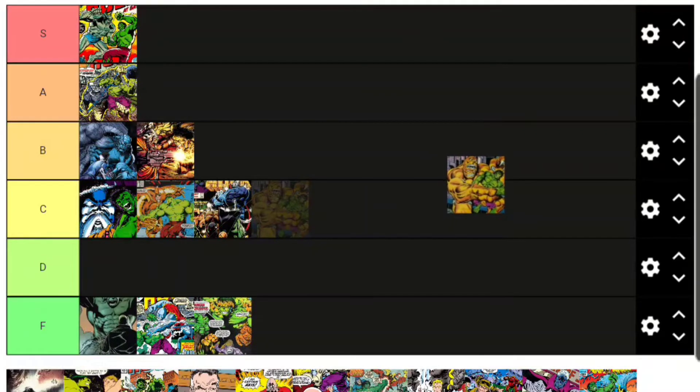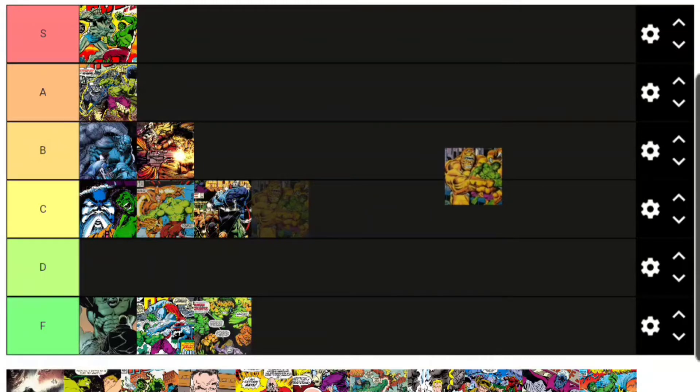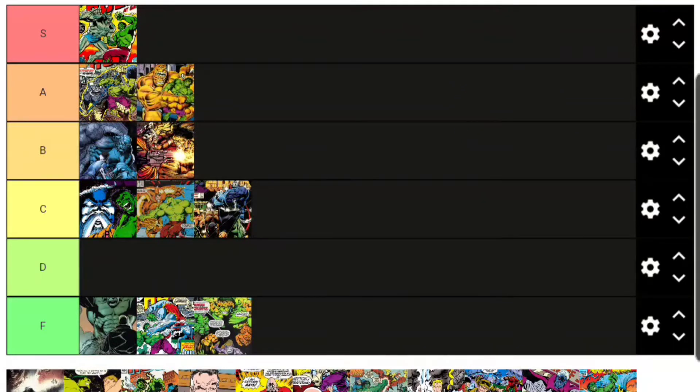By-Beast almost had a Marvel Legends figure back in the day, and honestly it's a good thing they didn't make it because it would have been really undersized. By-Beast is significantly larger than the Hulk — you'd need him on a body bigger than the Juggernaut. He's not a huge deal character so Hasbro may never make him, but he goes in A tier because he's fairly popular as far as Hulk villains go.